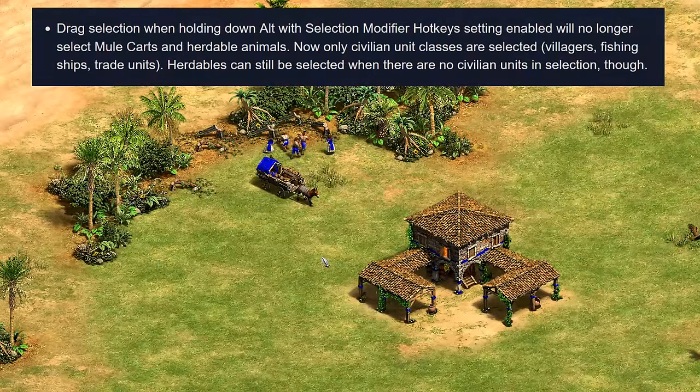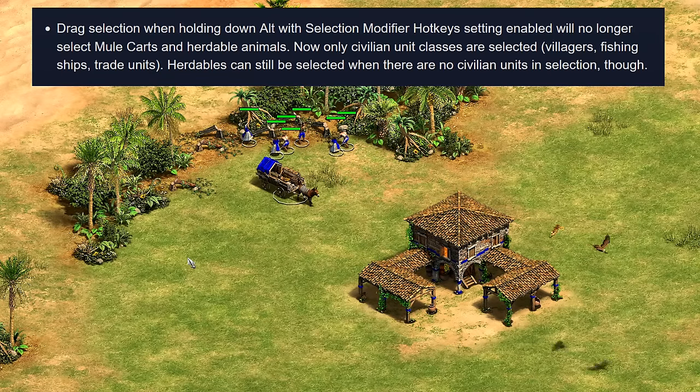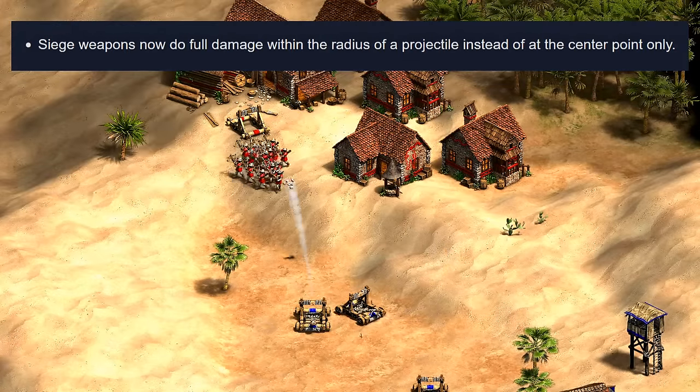Another change is that mule carts are no longer grabbed with alt-dragging. I remember specifically mentioning this would be a good change in the mule cart video I made a few months ago, and I'm glad to see the devs thinking along the same lines. This should make garrisoning villagers in a wood line a lot easier for Georgians and Armenians. If you like the old behavior, you can still drag select as usual and grab the villagers plus the mule cart — this just gives an extra option when holding alt while dragging.